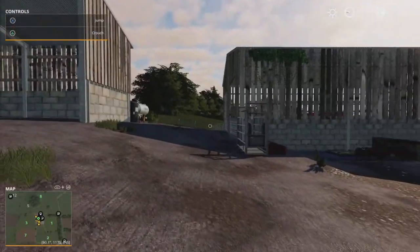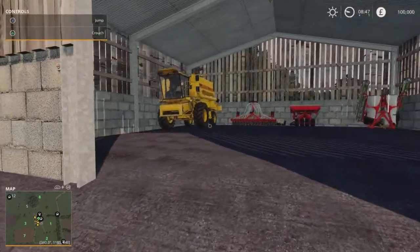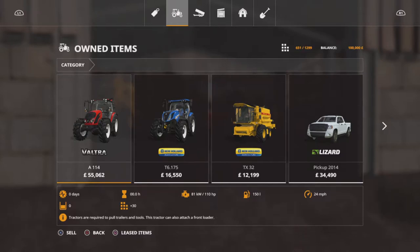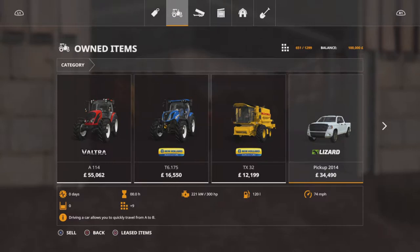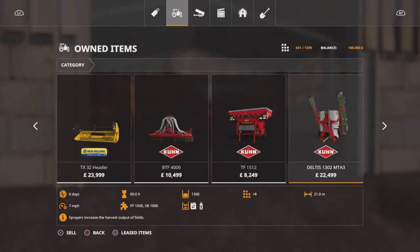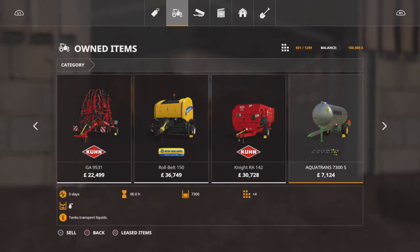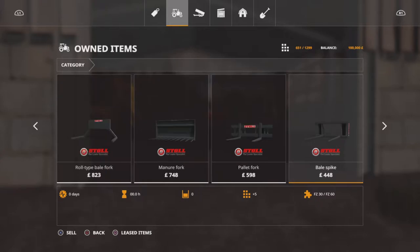Back round into the farmyard it is quite tight - you're not going to get away with big machinery on this map. There's a storage area with some equipment already in there. While we're talking about equipment, you start off with a Valtra A114, a New Holland T6175, a TX32 combine, a Lizard pickup, a TX32 header, a seeder, an additional seed tank, a sprayer, a small mower, a windrow baler.